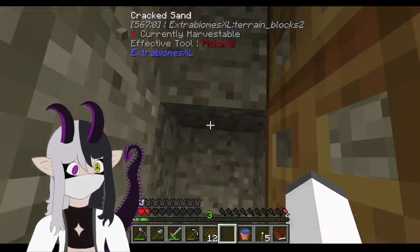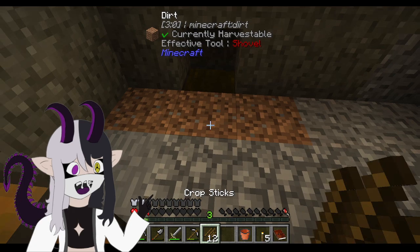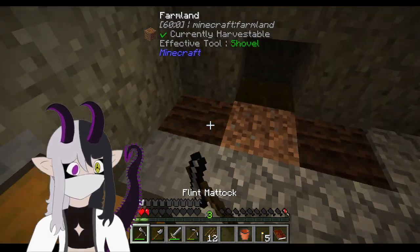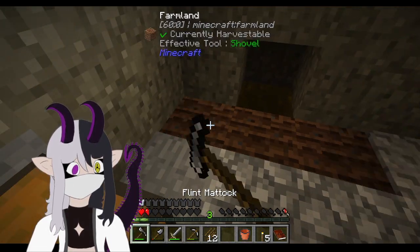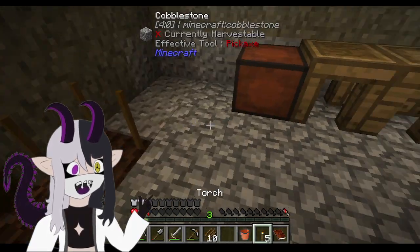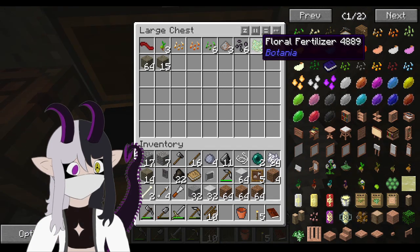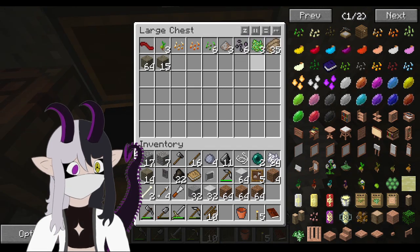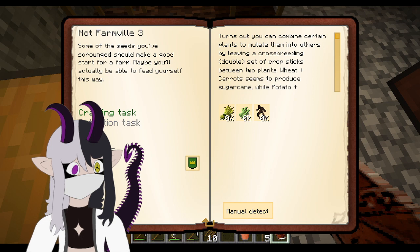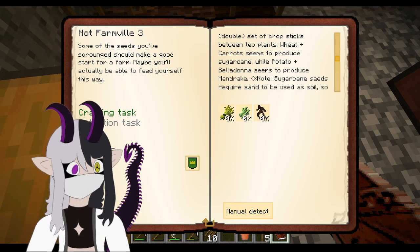And now we have water! We have Wasser! What's the word for water in Japanese? I can't remember. Boosh, boosh. What do we need? Mandrake and normal. Where's mandrake seeds? Wheat plus carrot seeds to produce sugarcane, while potato and belladonna seeds to produce mandrake.